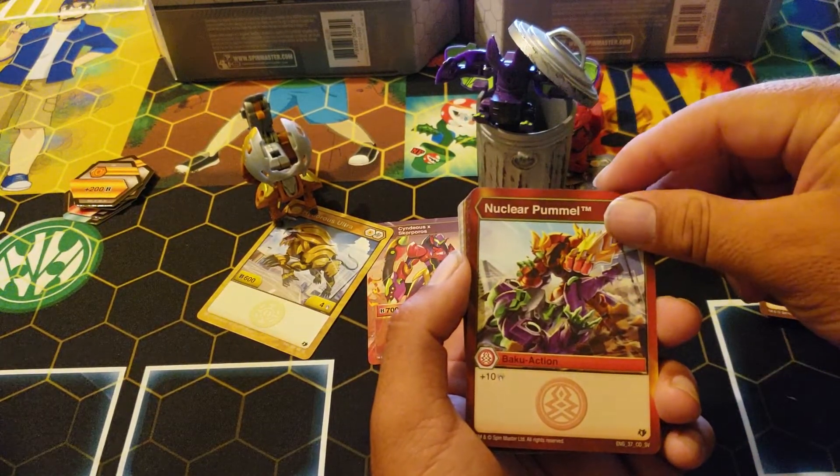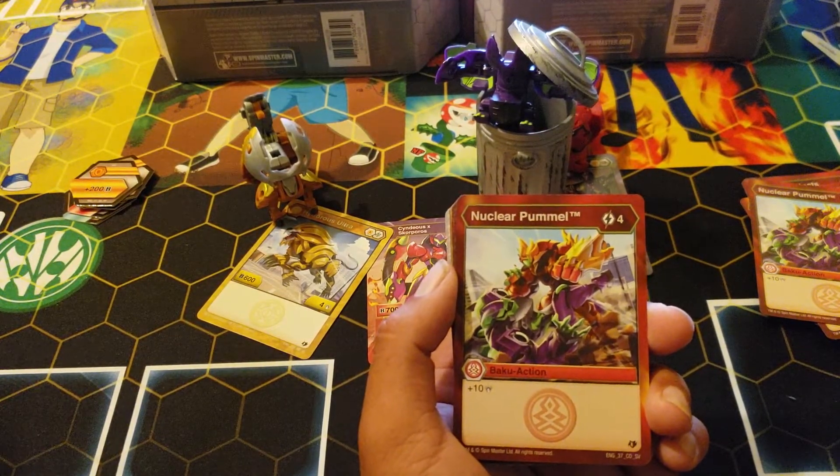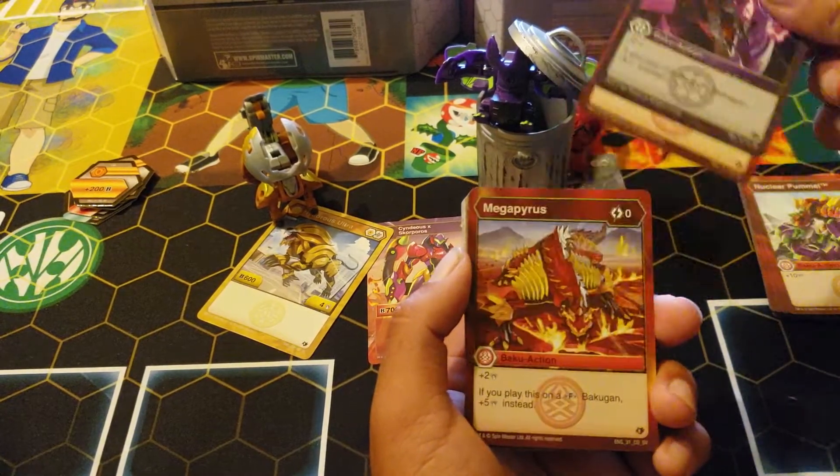Nuclear Pummel: four cost for ten damage — I love the name. And oh, poor Artulian — they just keep crapping on him; Artulian's getting decked in the face by Cycloid. Darkest Glare again.